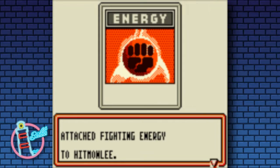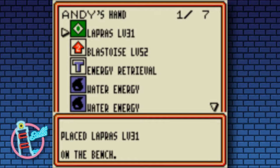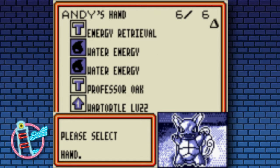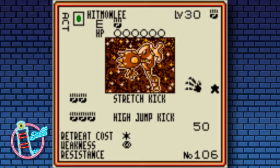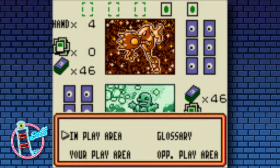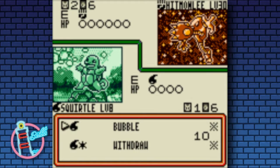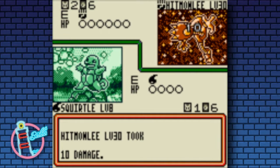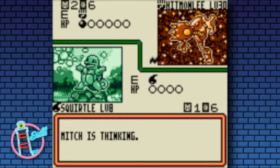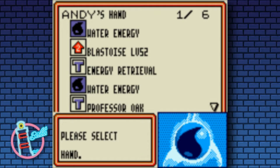Starting out with Squirtle, we'll play this Lapras. Lapras is a decent kind of backup if we need it — it has Water Gun and a Confused Ray ability, one energy and then two. So we can hit for some fairly decent damage early on with Lapras while we're still trying to cycle through and get this Squirtle up to a Blastoise, maybe looking for Pokemon Trader or even Pokemon Breeder — the two big ones that really help Stage 2 decks.